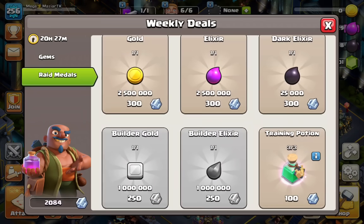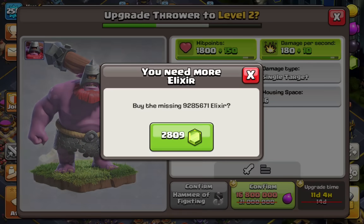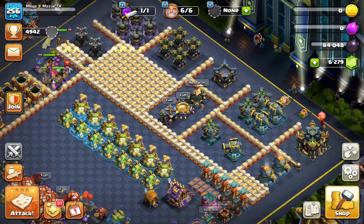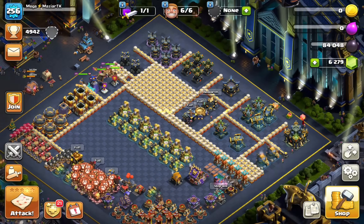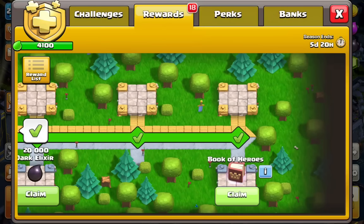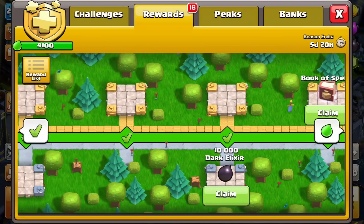We do have the new troop — the Thrower — and I have two strategies coming with this troop, so stay tuned because I'm going to go crazy with this beautiful troop. We're going to have to gem it though — it's just not possible to do anything else. We do have some books from the Gold Pass which I'll come back to. Opening the Gold Pass — we got a Book of Building, a Book of Heroes, a dark rune, a Book of Spells, and more gold and elixir.